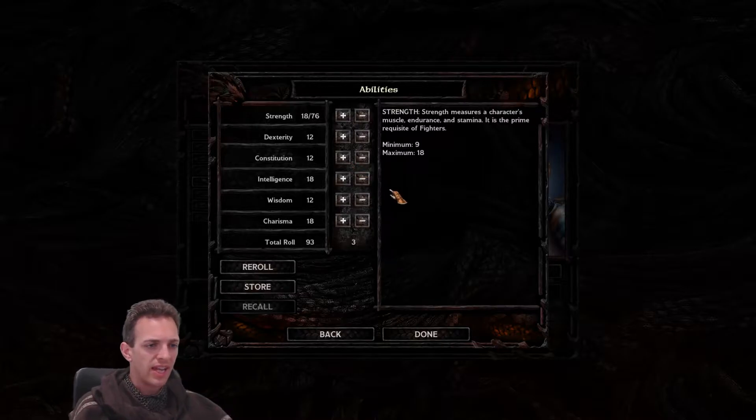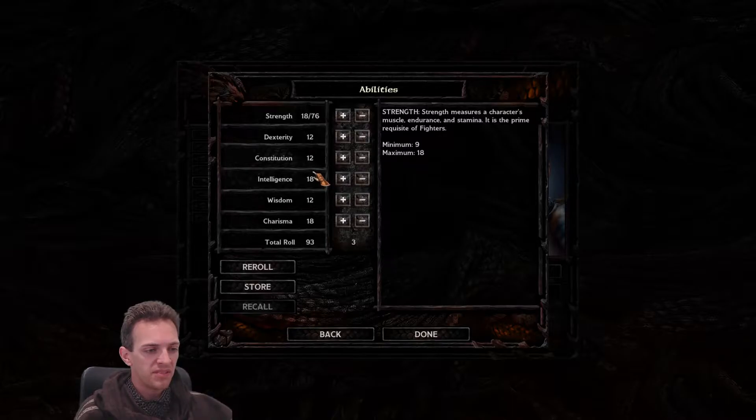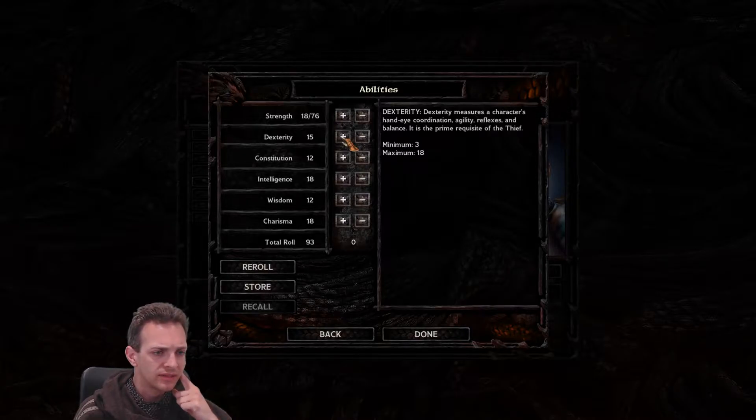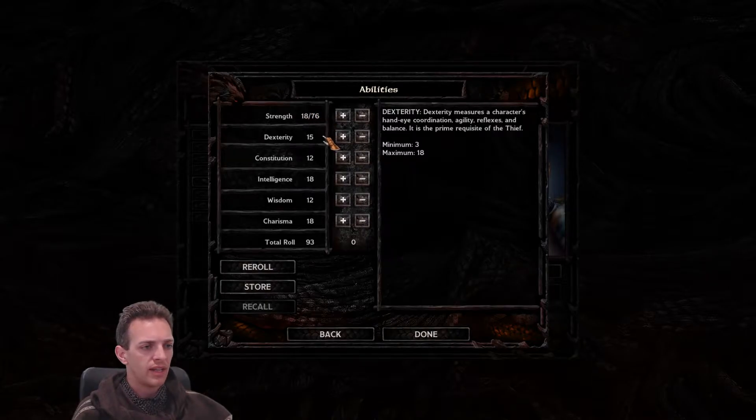Actually this is more than I need — I'd have been quite happy with 90. I'll go with 18 strength, 15 dexterity, 12 constitution, 18 intelligence, 12 wisdom, 18 charisma. That's not bad. Yes, I will save that. Let's move on.